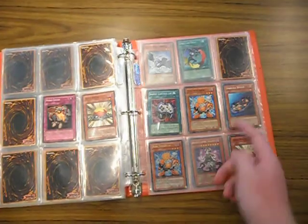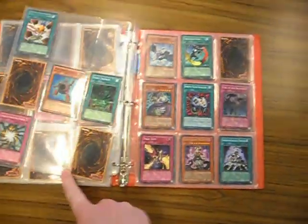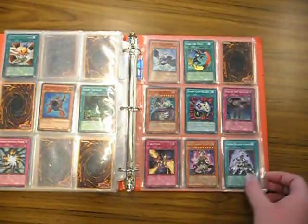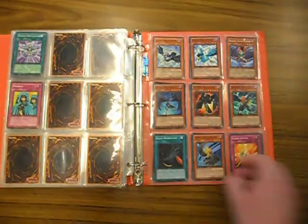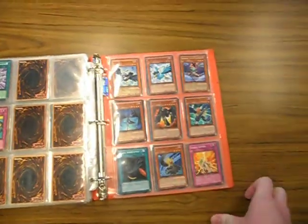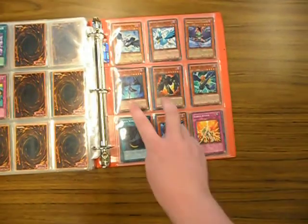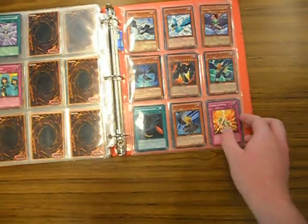There's three Dark Sea Rescue there if you want to make — I don't know — Tuning Wear, Synchro Draw. Pretty much like a half-assed Blackwing deck right there. You got two of these, one of these, only two of those, but three of everything else, two Whirlwinds.